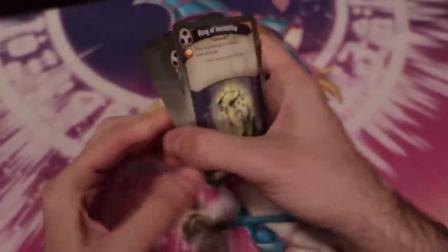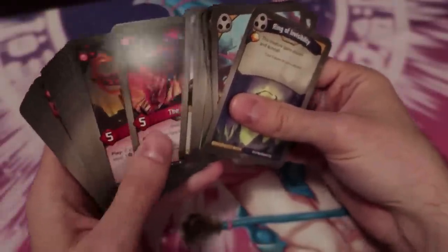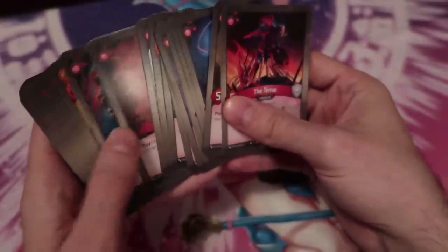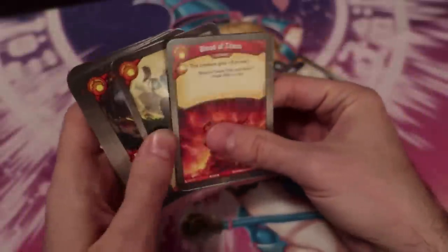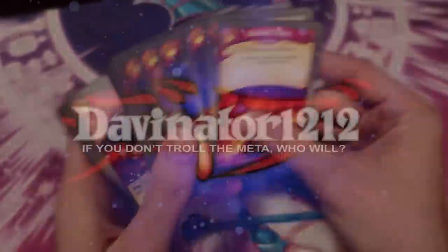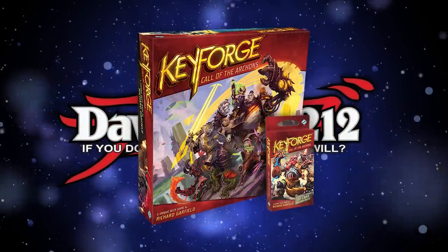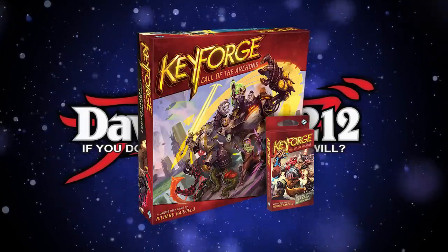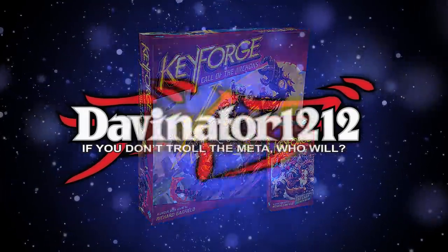Instead of buying booster packs and constructing your deck from a card pool that you yourself own, you are instead buying a booster pack which contains one fully constructed deck with one unique, procedurally generated Archon. This Archon is unique to your deck — no one else has your Archon — as well as no one else has the deck list your Archon has. There is no deck-building, your deck list cannot be changed, and any further cards you purchase cannot be placed into your deck to make a full-power strategy, much like Yu-Gi-Oh! or Magic the Gathering.